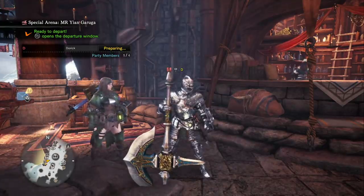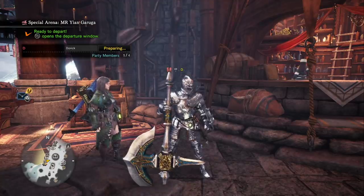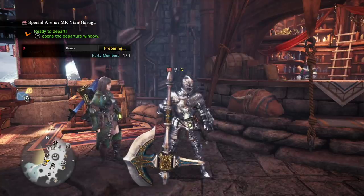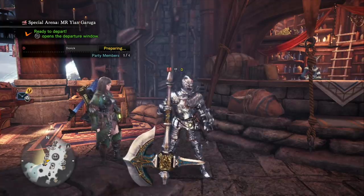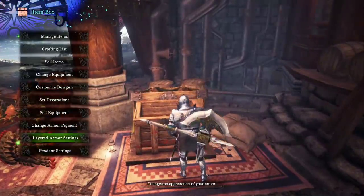These endgame builds are pre-Iceborne, as I've mentioned before in the other videos, and I do focus on both defense and offense. I notice I get a lot of negativity because I focus somewhat on defense, and it always really surprises me because the build has plenty of room on it. If you really hate defense that much, just remove the defense and put on some offensive skills.